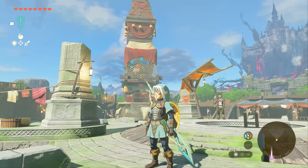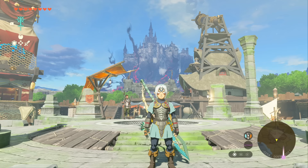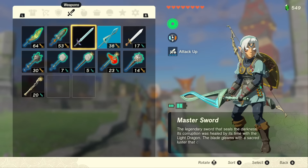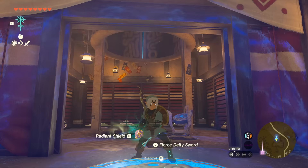The Fierce Deity armor set and weapon are back in Tears of the Kingdom and you don't need an amiibo to get them. We're going to go over exactly how to get this armor set and weapon at the beginning of the game. Not only does it look awesome but the attack up bonus is pretty sweet, and once you collect all the armor pieces you can get a Fierce Deity sword with 38 damage — which is really strong for a starting weapon, but we're also going to show you how to make it even stronger.